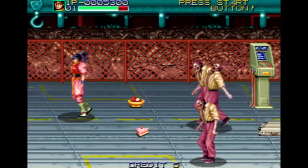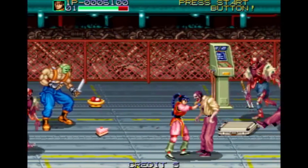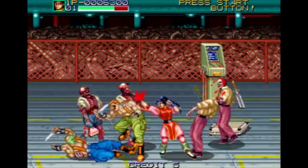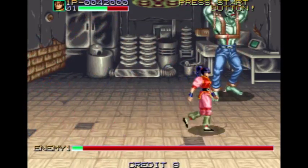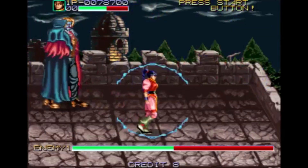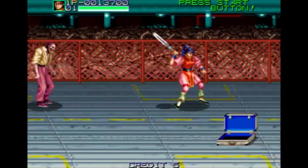Le soft va vous balancer à la gueule tout ce qu'on peut trouver dans les films d'horreur des années 90 : zombies, loups-garous, esprits, etc. On a aussi le droit à des guests comme la créature de Frankenstein, un golem, un savant fou, un vampire — non vraiment, tout y passe. Le bestiaire est vraiment très complet.